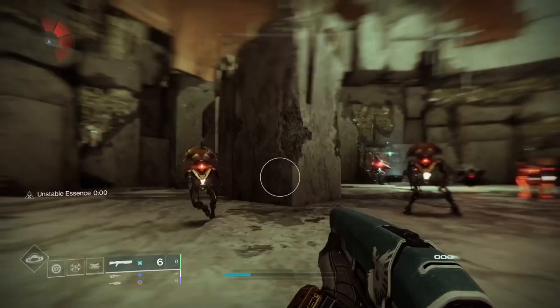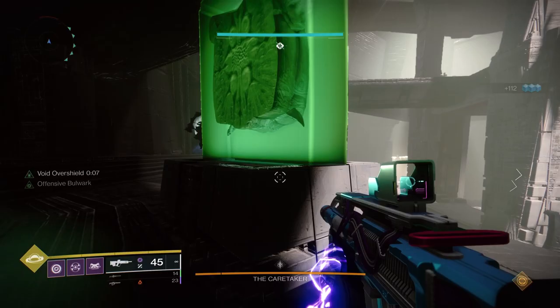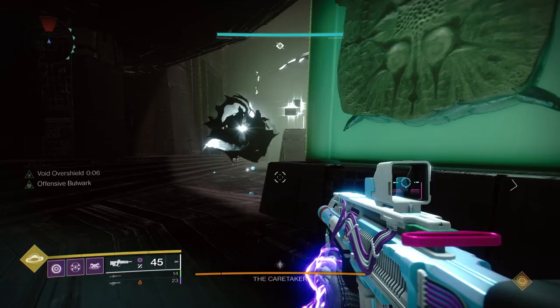Regular Demolitionist gives you 10% for a primary kill and 20% for a special weapon kill. Enhanced bumps this by one-tenth, meaning you get 11% and 22% respectively.